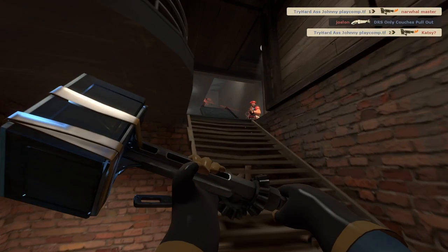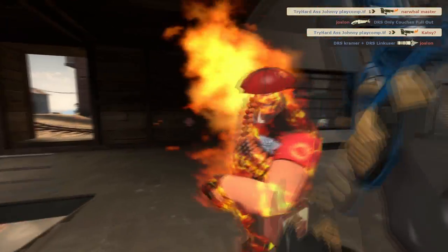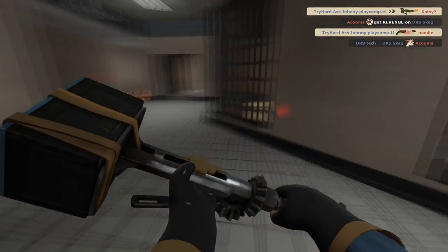With the pyro out of the way, I test my luck and peek back at the combo. The heavy makes the mistake of jump revving at me, which puts me in a position to push him away and go for the classic medic isolation.